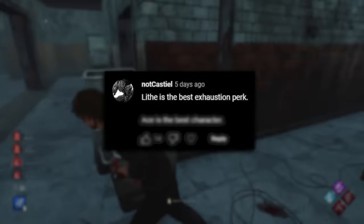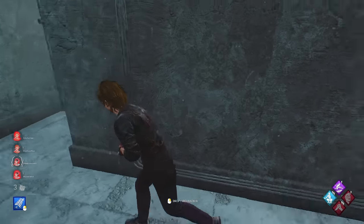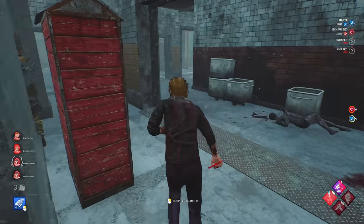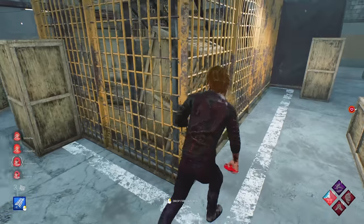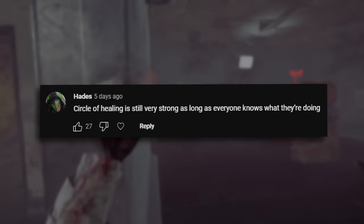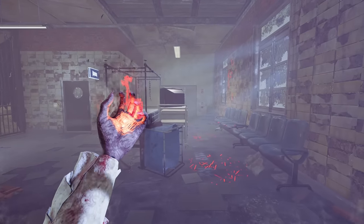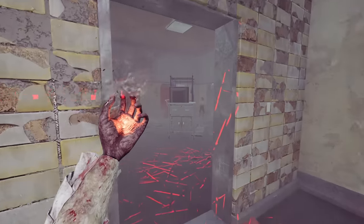Life is the best exhaustion perk. That is just absolutely not true. I think life is basically just an easier version of sprint burst, but I think sprint burst can just help you in so many more ways than life can. It's just significantly harder to use. Although life is still very, very strong. Circle of healing is still very strong as long as everyone knows what they're doing. I don't really know because I haven't played with circle of healing much, but it's just like, why bother bringing that instead of bringing just like other healing builds and other healing perks?